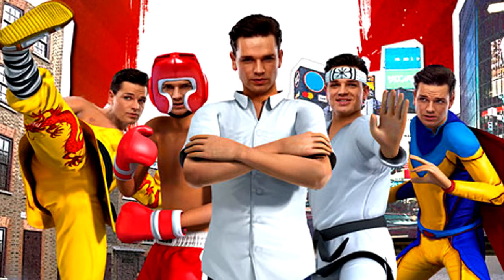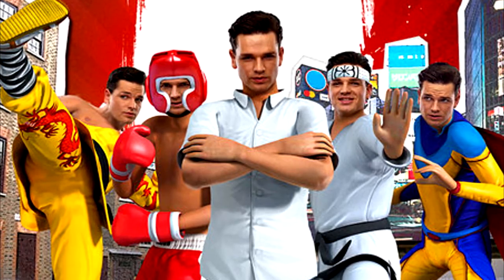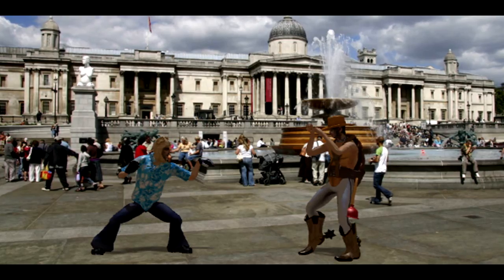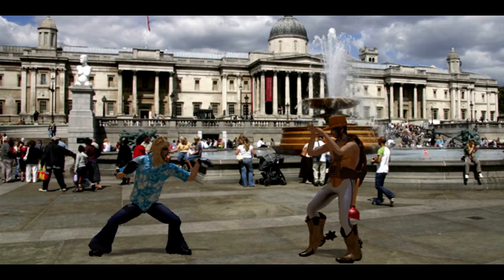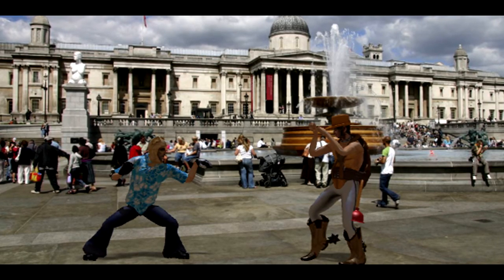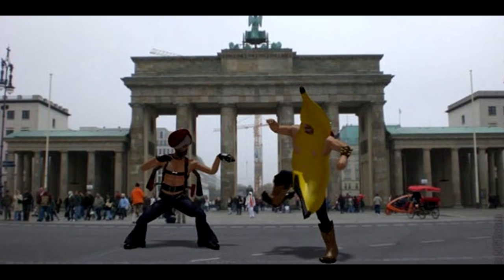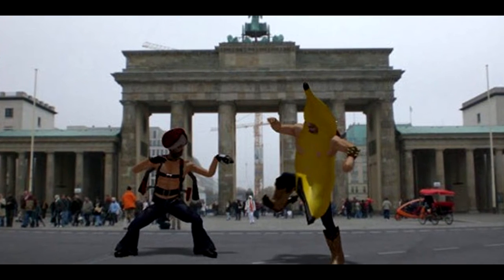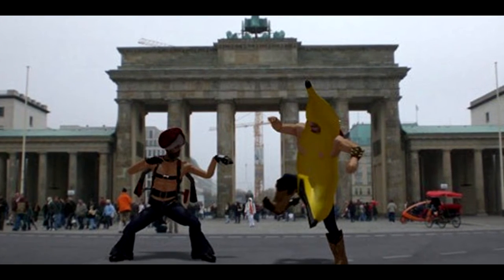Then we have Reality Fighters. Use the PS Vita system front and back cameras to scan you and your friends' faces to create your own personalized fighters. Choose from several different fighting styles including wrestling, Muay Thai, and even ballet. Customize your character with over 400 costume pieces and 40 weapons. The world is your arena as the stages you fight in are determined by the environment around you. Reality Fighters will be free from March 1st to April 5th.